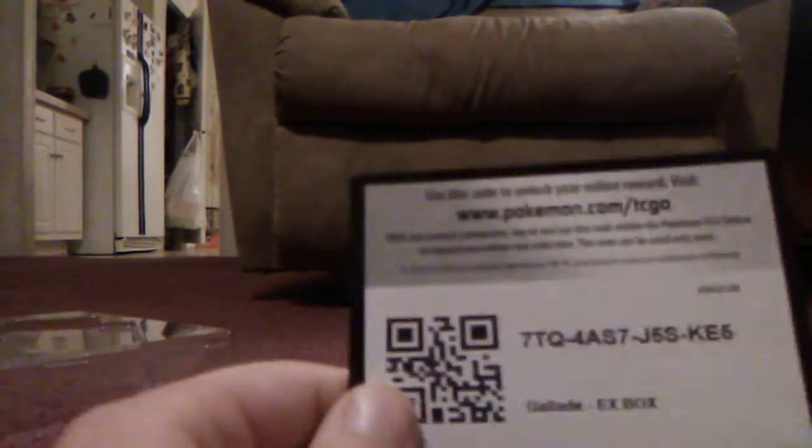Let's open this thing — tear the box in half if need be, because it's the best way to do things. Here we got this nice EX card, it's beautiful. And here's the code card that comes in this box. It's a promo, so let's put that in our pool pile.